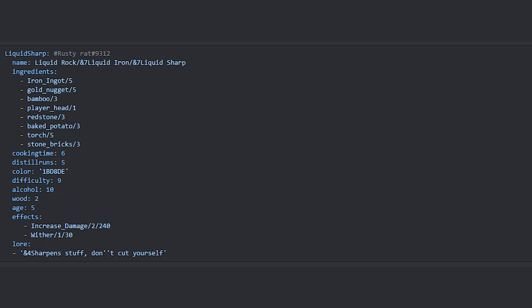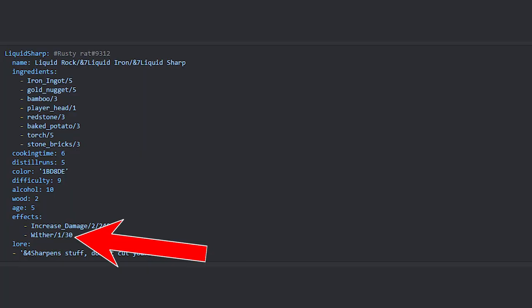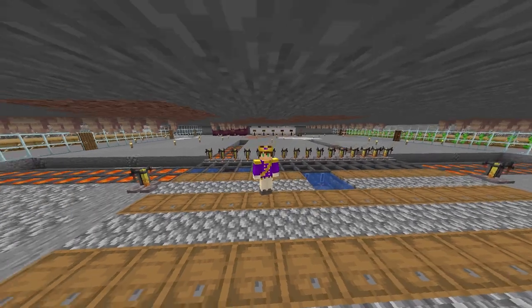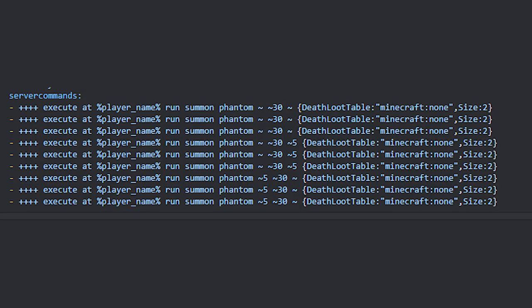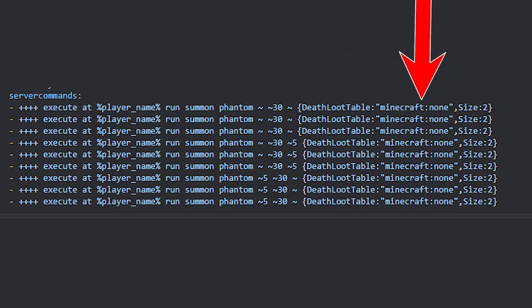If there is no barrel type section, then there is no aging required. The age is how many in-game days it takes to age the brew. The effect section shows what good and bad effects the brew gives when drunk — for every good effect, there is a debuff. Next we have the lore section, which is text underneath brews when you hover over them with your cursor. And lastly, we have the run commands for what happens when you drink the brew — you can get information such as if the mobs have loot tables or not.